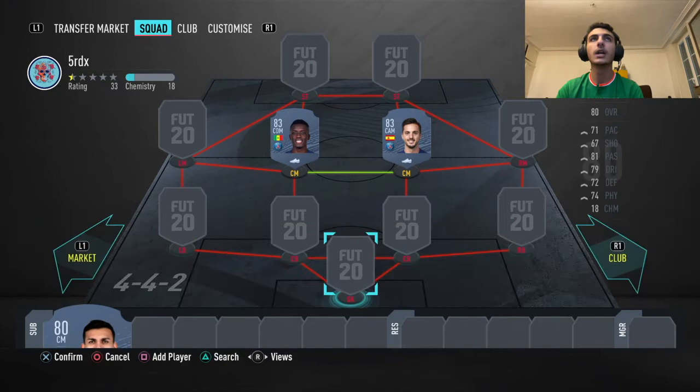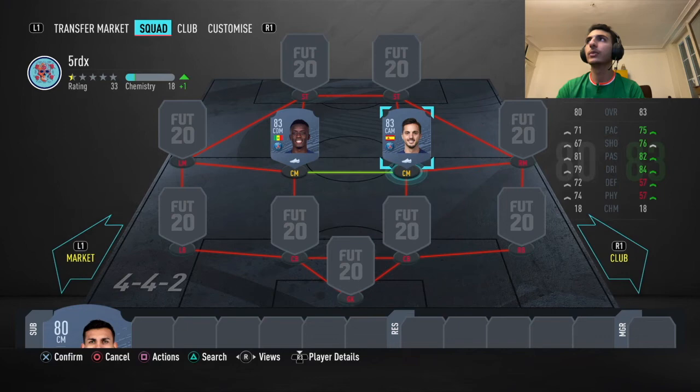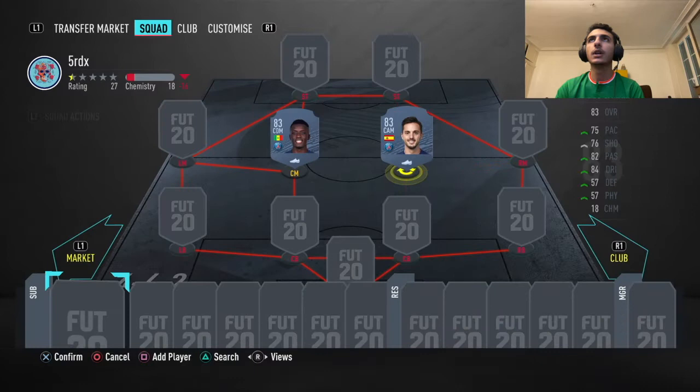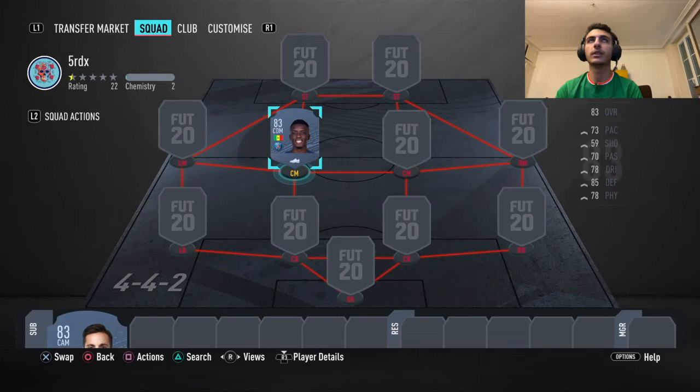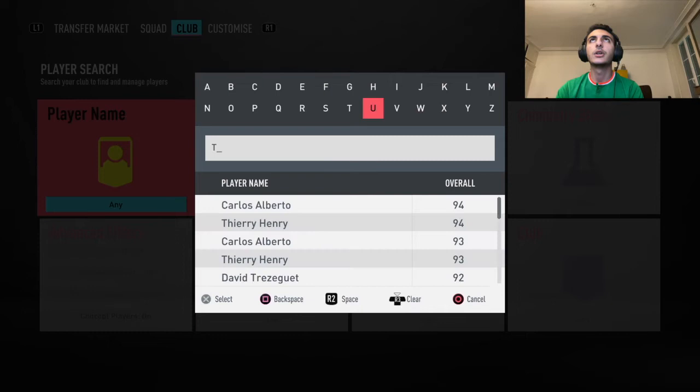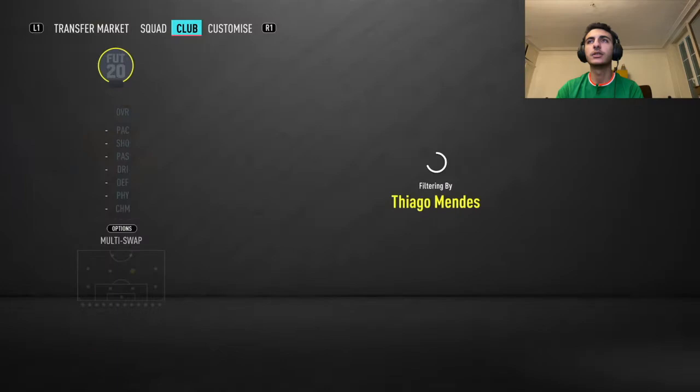Sarabia is also four star skill moves so there's no big difference, but Sarabia is much better so stick with Sarabia. With two midfielders with three star skill moves you have more variation. If you score and assist with Gueye you can complete all four objectives at the same time, which is pretty insane. If we look for a player by the name of Tiago Mendes, try to use a League One player — three star weak foot.